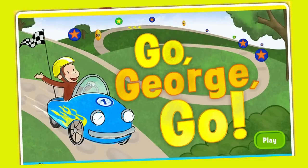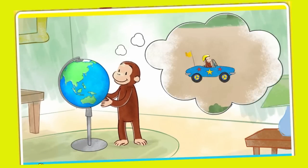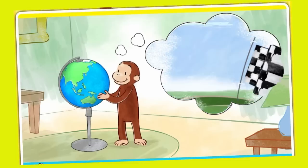Go, George, go! Select the green button to play. Curious George wants to go on a race around the world, but he needs your help to cross the finish line.